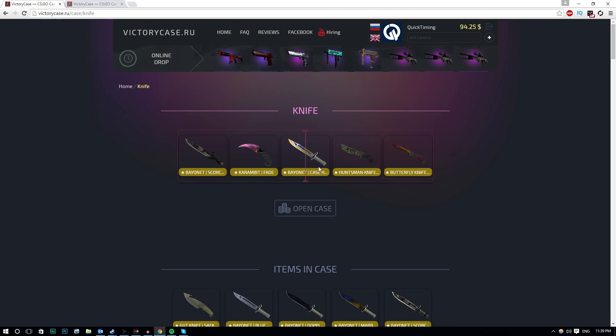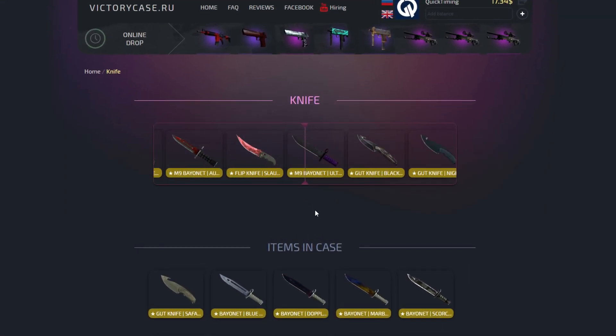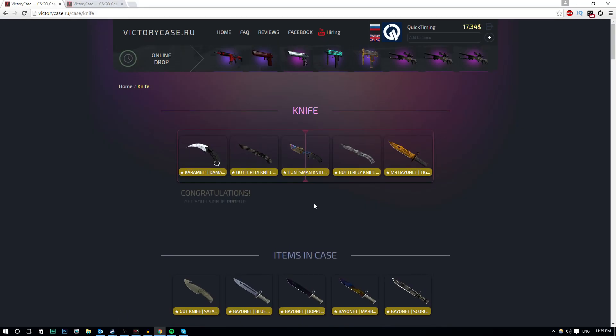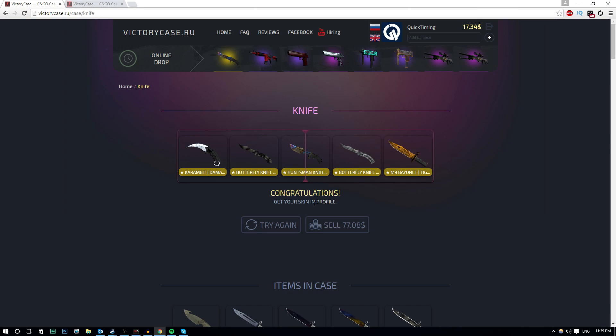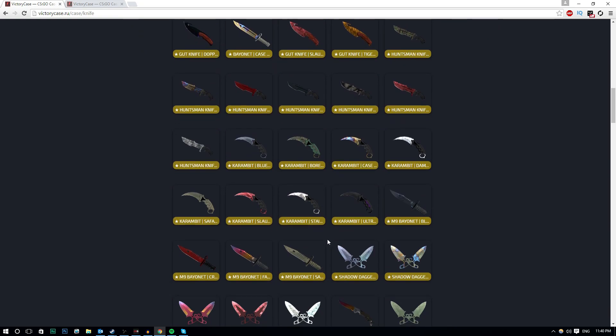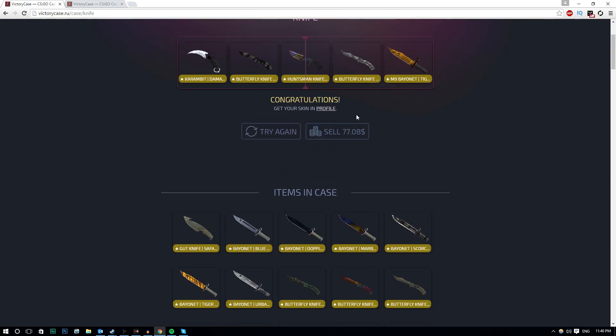Here we go guys, we're about to do it. This is the knife case opening - probably the part you've been looking forward to most in this video. We're about to click it - and I've clicked it. Here we go. My luck is sealed. Please give me something good. Oh my God, I'm praying right now. A Huntsman... Huntsman knife hardened, guys. There we go. $77 - pretty much exactly the amount I spent on the case. We did it. We opened up a knife case. These are all the knives I could have gotten. Obviously there's some knives which are worth a lot less than this one.